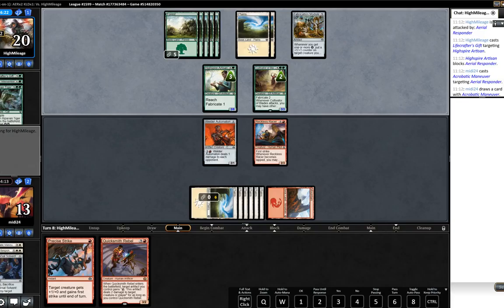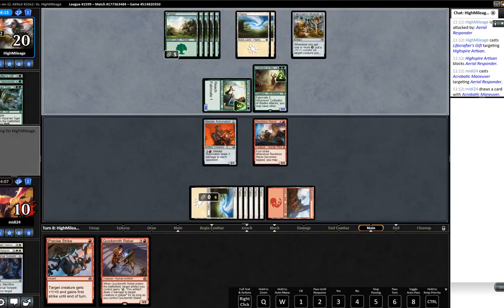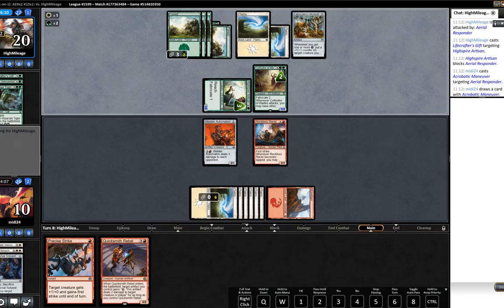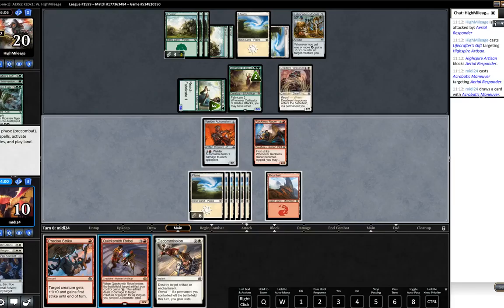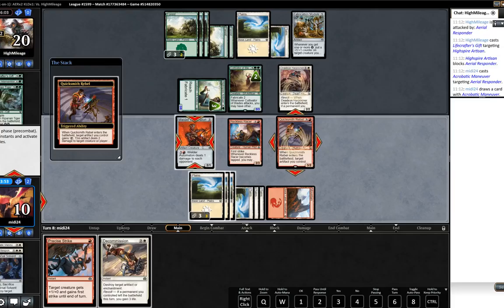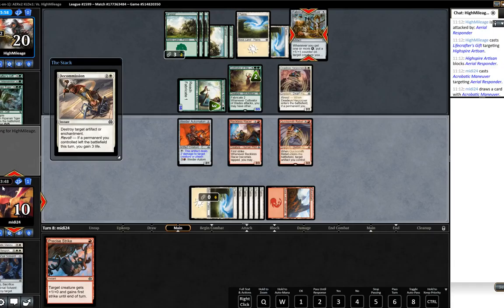Opponent only has one card left in hand, we have two good ones but mana is a concern. Opponent just swings with Highspire Artisan again. Dead-Eye Harpooner - okay, our opponent's hand is empty now. We can play Quicksmith Rebel. Obviously our target has to be the Welding Automaton, which is unfortunate, and Decommission away the Fabrication Module.